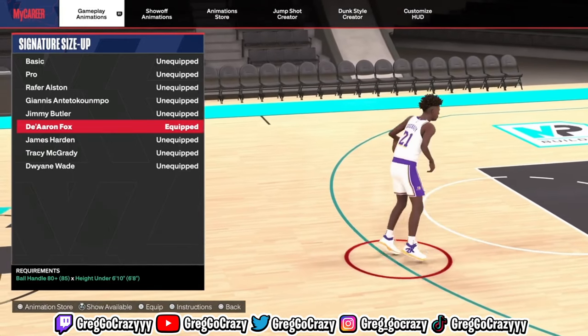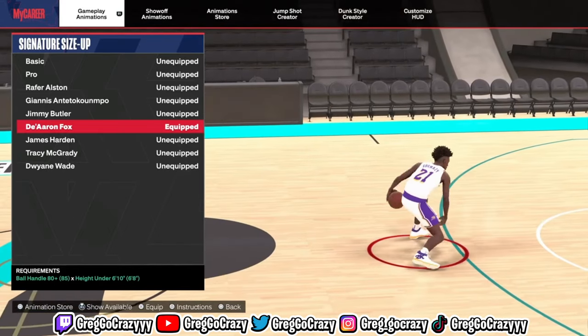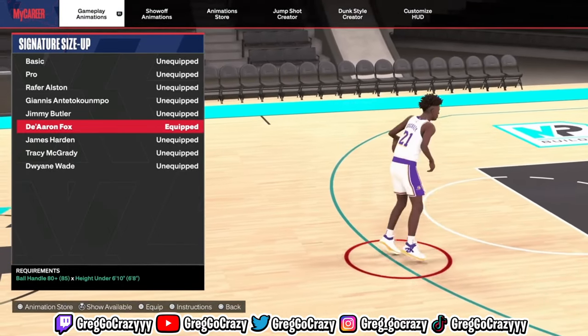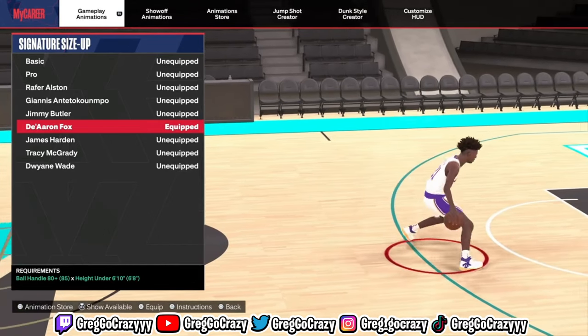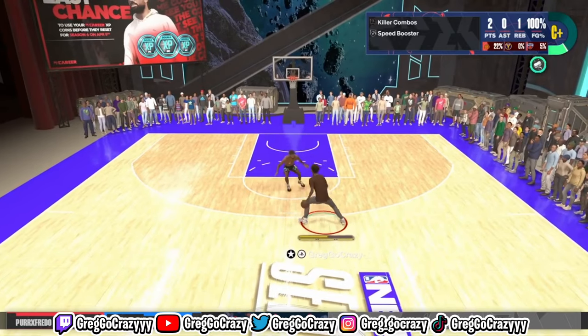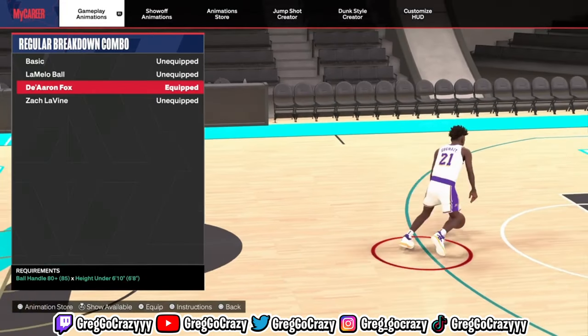The signature size up I use on this build is De'Aaron Fox. De'Aaron Fox has the best signature size up — I've tried the others and they're okay, but if you use De'Aaron Fox it gives you a little bit of a speed boost. You see how it speed-boosts out of that move right there? That's what I'm talking about — that move is good.